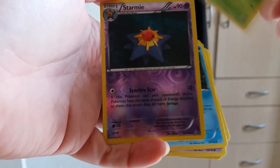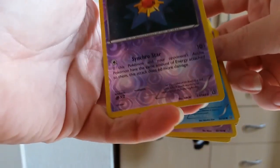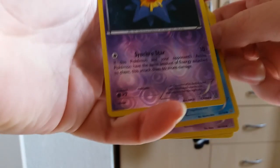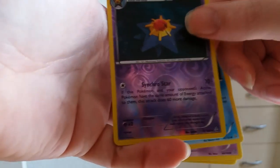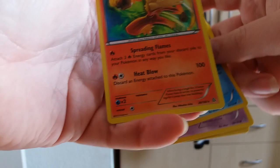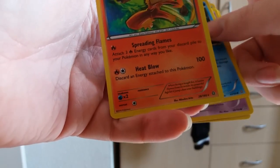A Masquerain. Our holo is a Starmie and that is actually a rare holo — so that's kind of nice. And the rare is a Blaziken holo rare. That's actually pretty damn awesome.